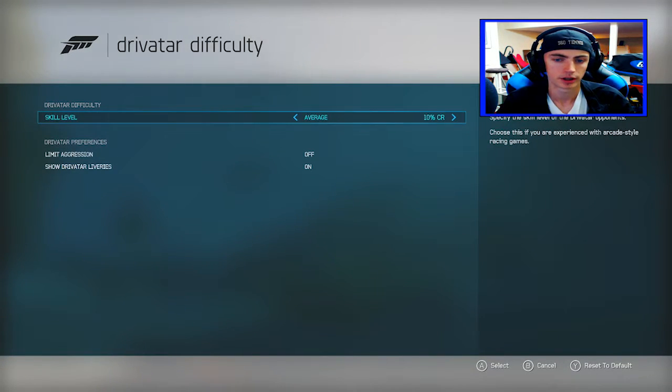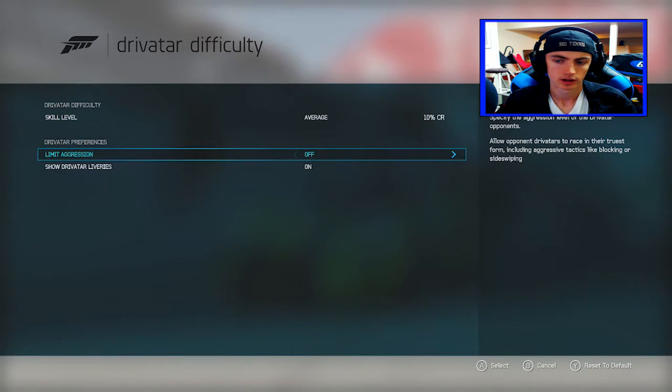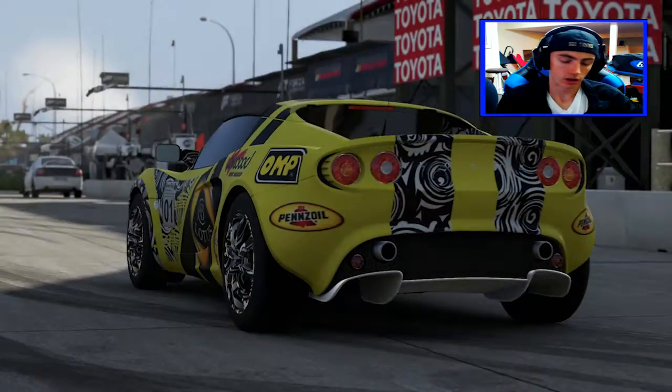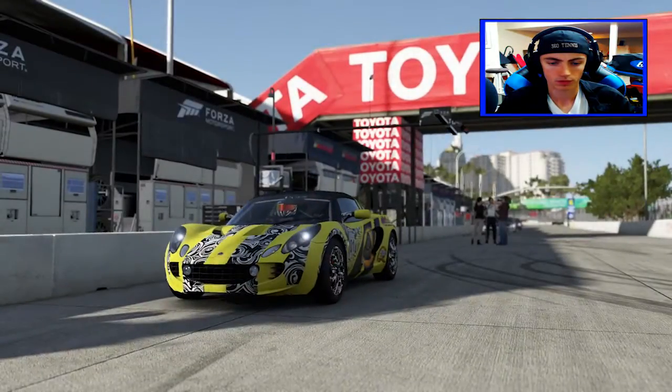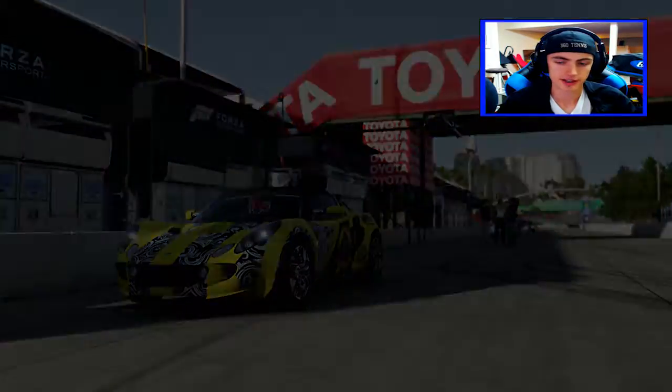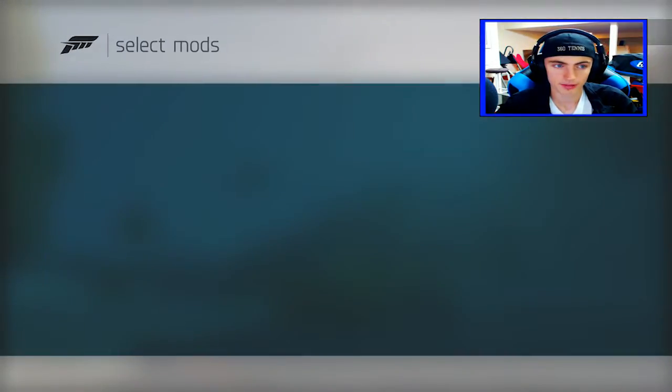Drivatar difficulty — we're putting it back to average at 10%. We can always change it if we want. And let's go — the crazy tricked-out Lotus. Not a fan favorite, not gonna lie.